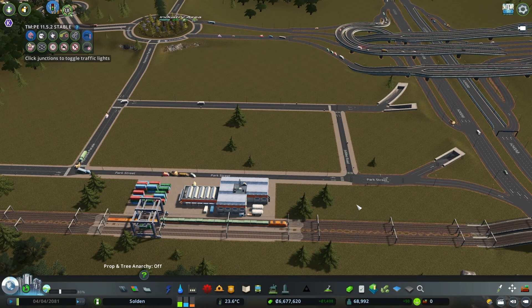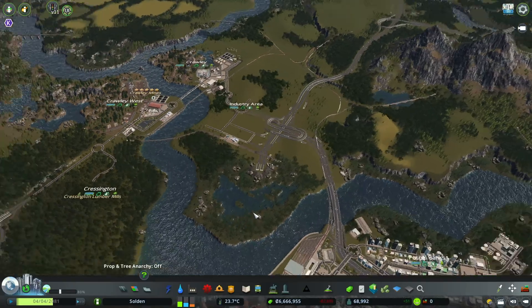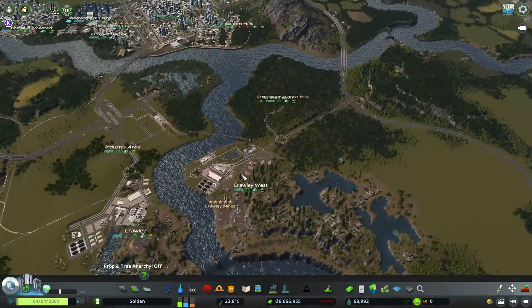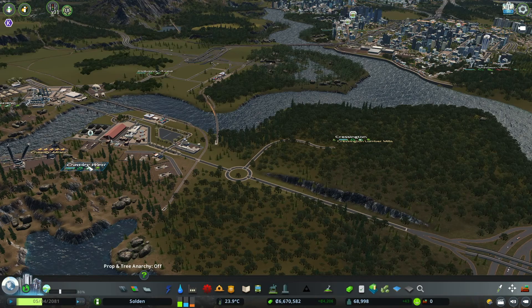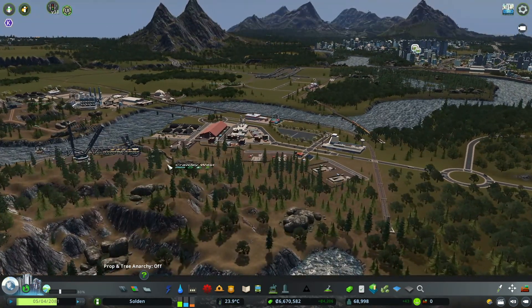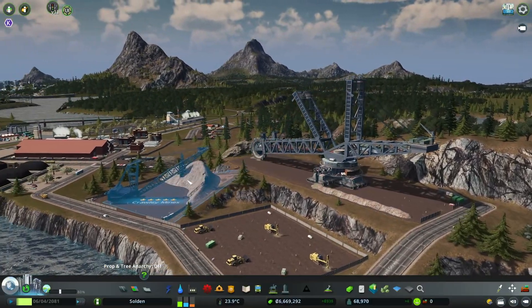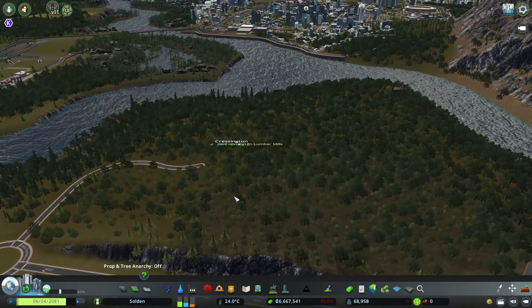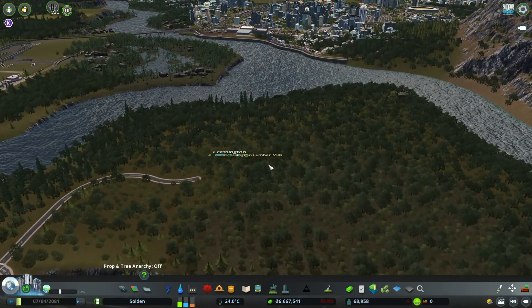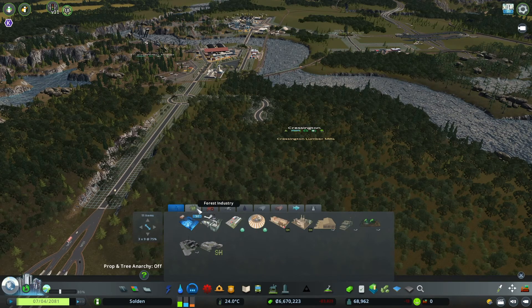Let's focus on the forestry area. I've already found a nice spot for it — I had to add some trees but I think this is a good spot, seeing as it's just off the ore industry area. We have a reasonably-sized area up on the hills, which we're calling Cressington Lumber Mills. I just made a roundabout here and a small road to start us off.